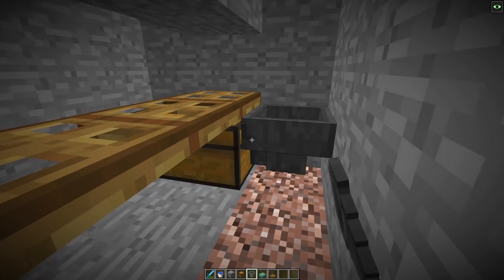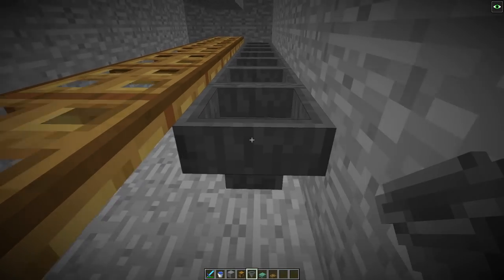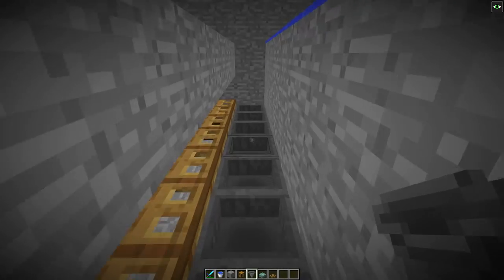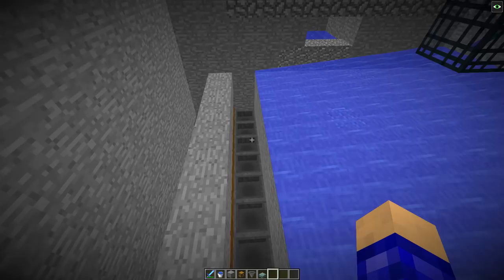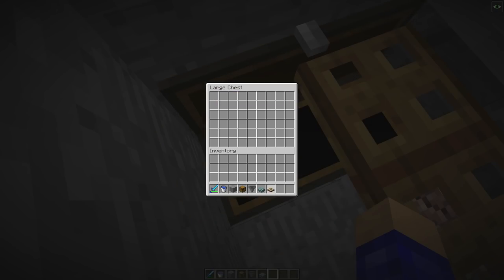Now go down here, take hoppers, shift-click to connect them to the chest, and keep placing them along. To test it, throw an item through the trapdoor and it should travel all the way into the chest — and there we go, the hoppers are working.